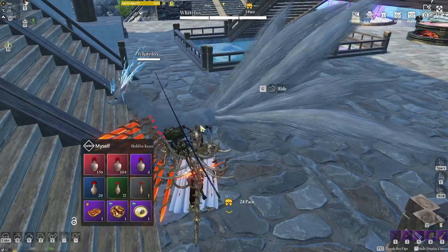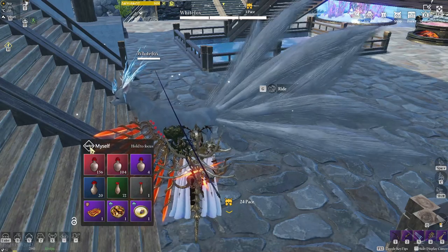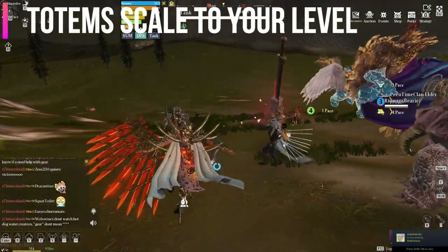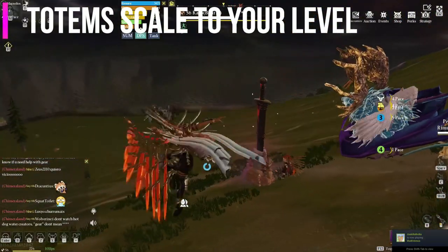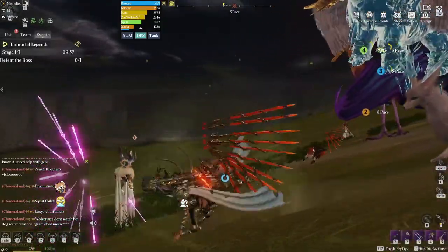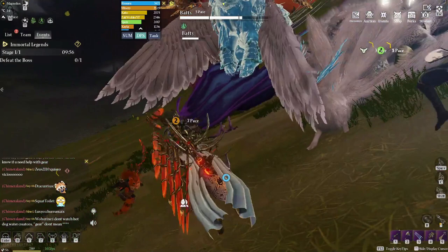If your pet is ever in danger during battle, you can instantly recall them or set the health bar option on the bottom right. Squatting up with friends gives you an XP and damage boost. Advanced and regular totems scale to your level, so if you have a friend that is a higher level, let them initiate or start the totem, giving you more XP and better rewards.